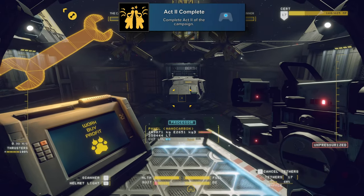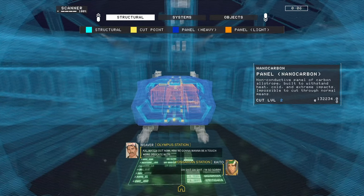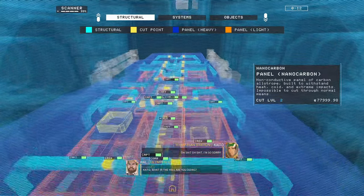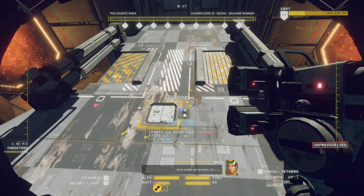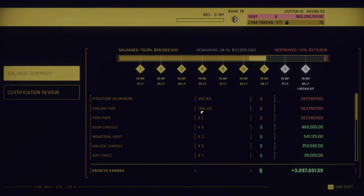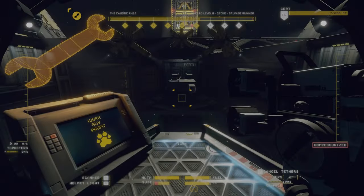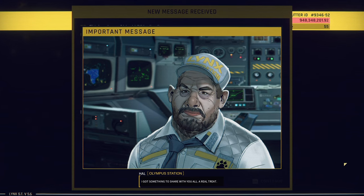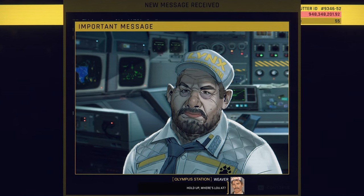For Act 2 Complete you'll need to complete act 2 of the campaign, which unlocks around rank 17 or 18 depending on how many jobs you're doing and once you get somewhere around 1 billion or less in debt. Once you hit rank 17 it should start going through some storyline comms — just take a job, get enough salvage to cover your equipment rentals, then go back to the hab and get a new ship. This will keep triggering more storylines, and if nothing comes up grind up to rank 18 and repeat until you finally get the cutscene where Lou is fired and your personal ship is taken away. That's the end of act 2 and where you'll get the achievement.